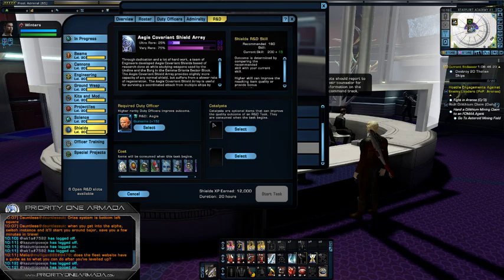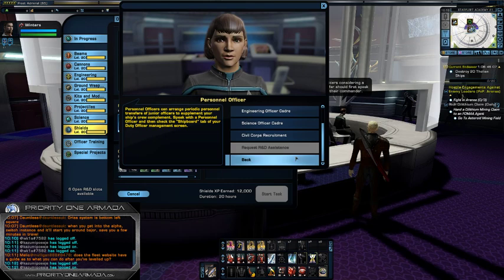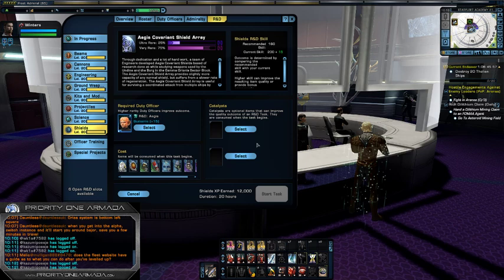If you are looking for the R&D specialist for the Aegis set — Gumari — this is something you might want to consider doing on a regular basis. It will also reward you with crafting materials or components, and there is also a chance of getting other R&D specialists from that mission as well.